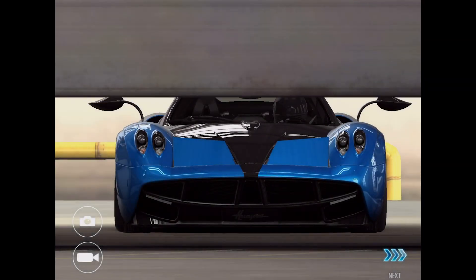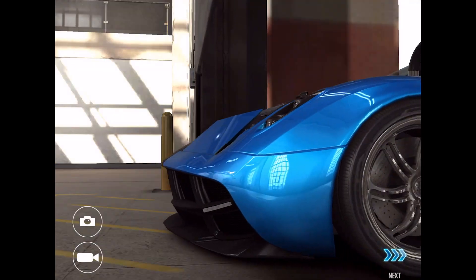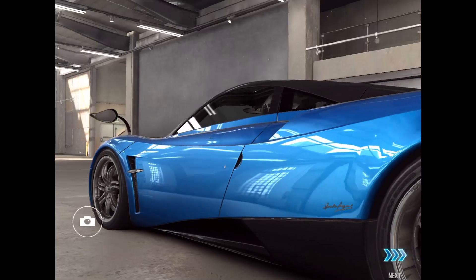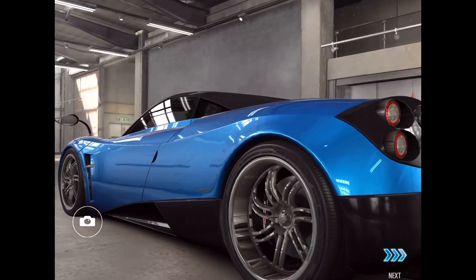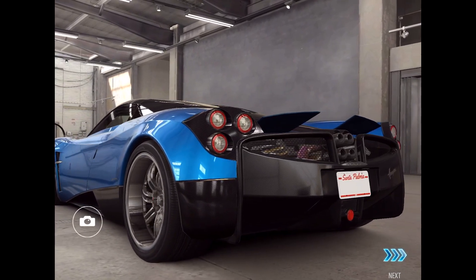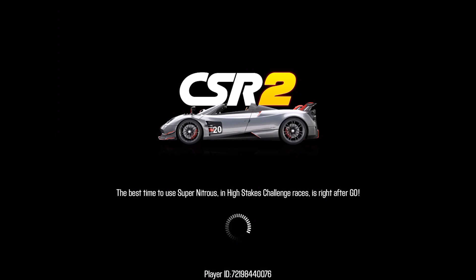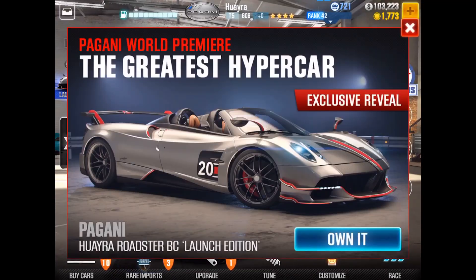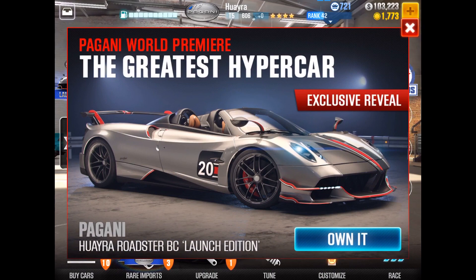Well, it would be cool if you had an option in real life like that, but you don't. So you know, you're just gonna keep on delivering pizzas and getting those threats. I really should make a video about that — I'll get on that — but for now let's enjoy this free Huayra. I don't know how to drive it, I guess we're gonna figure it out.